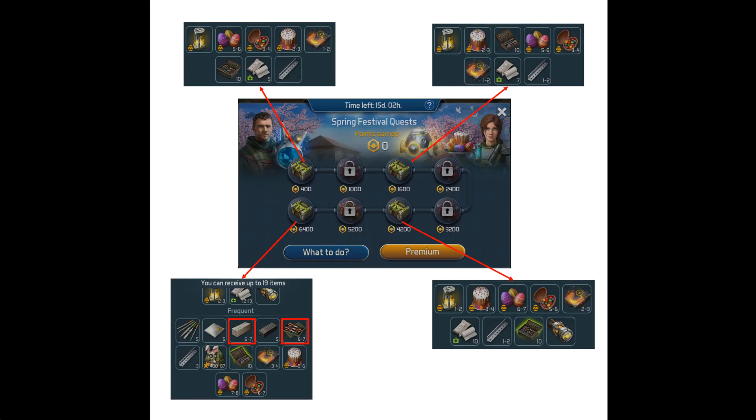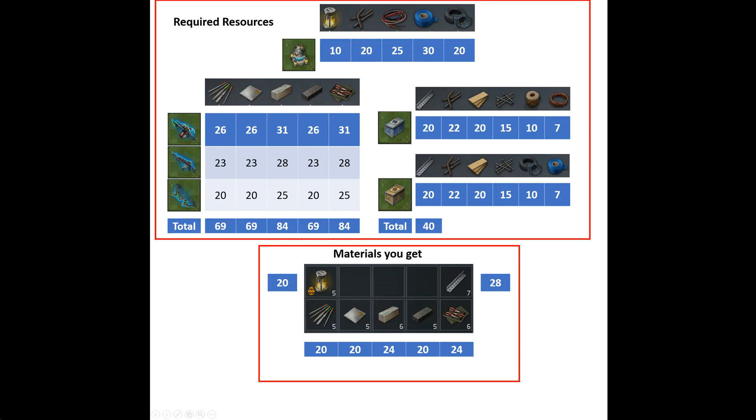But that might not be the case if you get 7 pine blanks and 7 pliers once out of 4 times. That means you should be able to craft one perfect weapon as a free to play player. But don't worry, you will get chances to craft them in the future for sure.